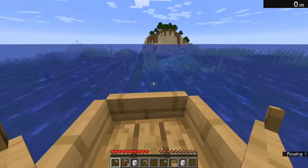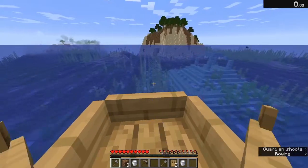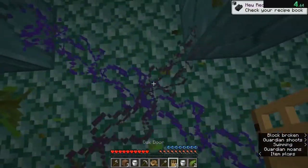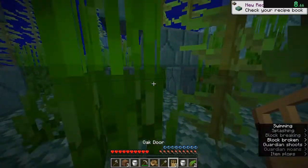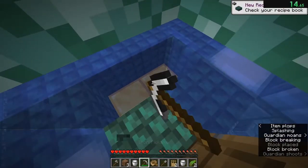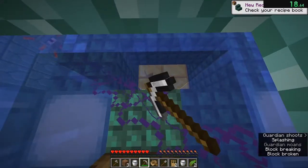Hey everyone, this is a video guide to speedrunning ocean monuments in Minecraft Java Edition versions 1.14 and 1.16 mainly. There are eight hidden goal blocks in this structure and in both of those versions that can be pretty useful. So you're gonna need at least an iron pick, two milk buckets, and one door for this.